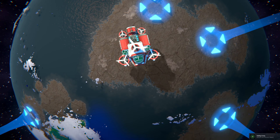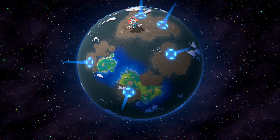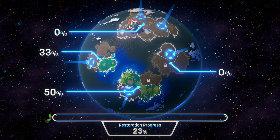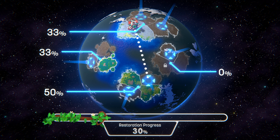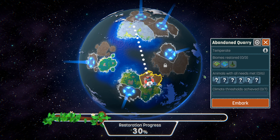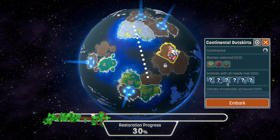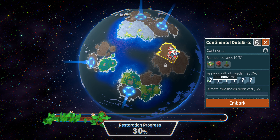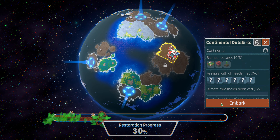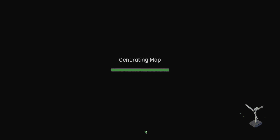Hello there, and welcome back to Terra Nil, where today we've just reclaimed the very nice snowy tundra. Now it is time to go for the continental outskirts - we have bamboo, deciduous forest, and fen bogs, lots of new animals maybe. But it's continental - we're going onto a continent, that's exciting!